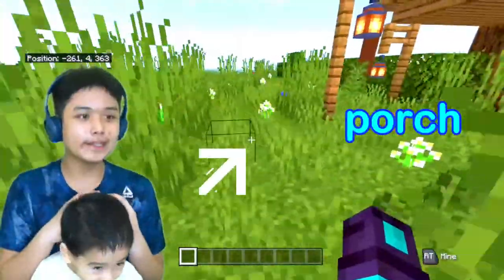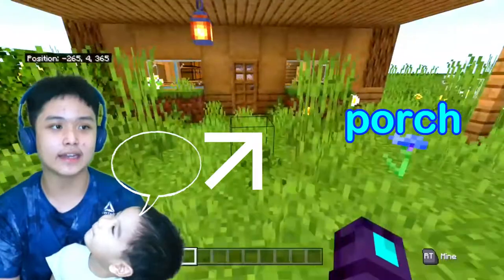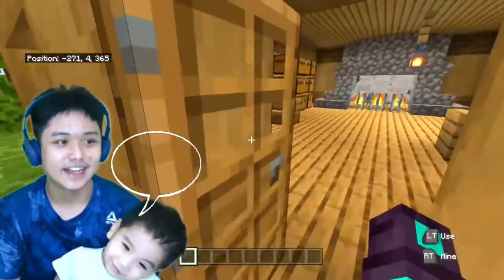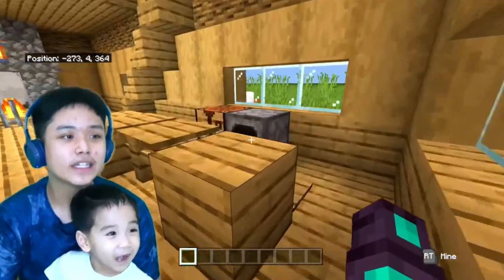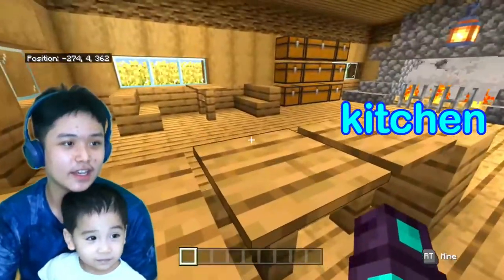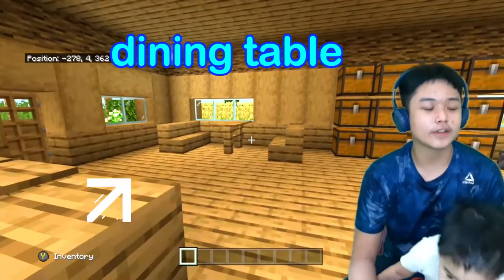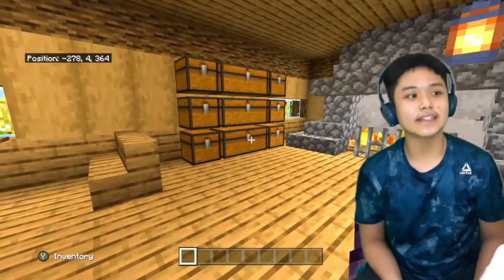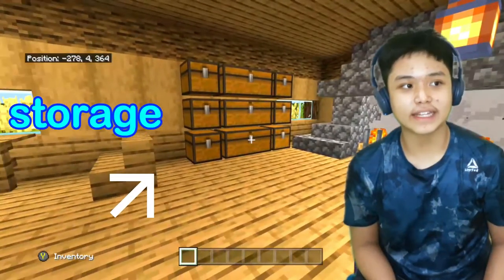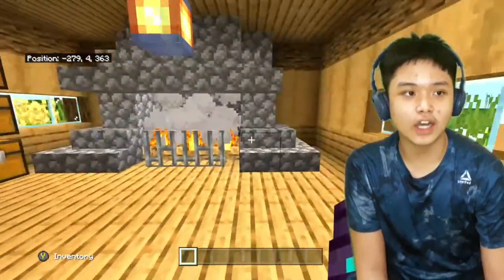So apparently this is the porch here with a lot of flowers and leaves, and this is the living room. This is the small kitchen with a table to set up your food — that's a table where people can eat or hang out. And this is the storage area where you can keep a lot of stuff, whatever you need or not.